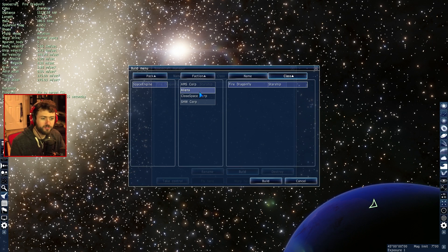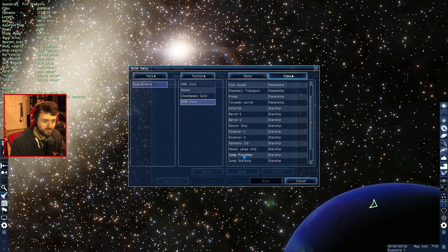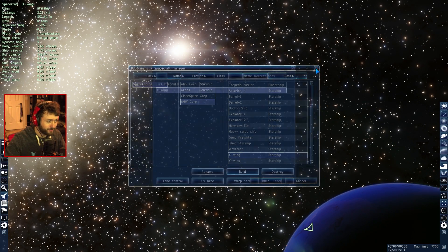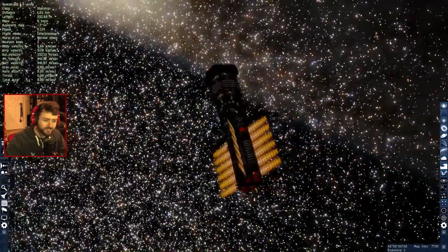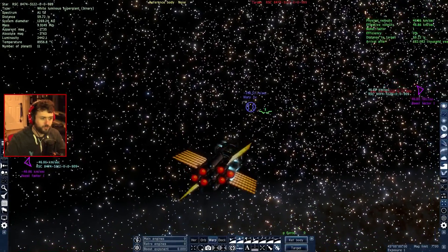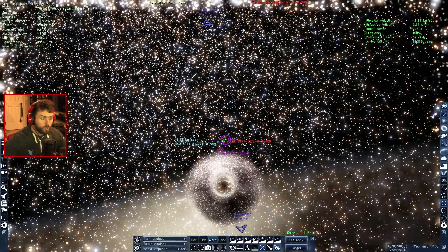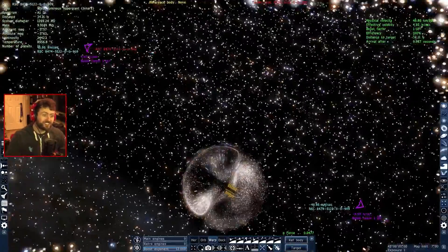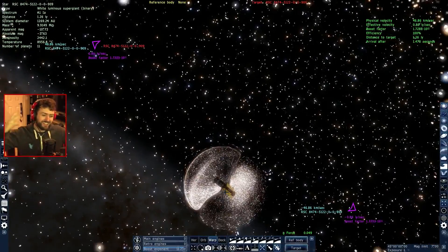We've got these starships — I'd like to build a ship, a Close Space Corp ship. We got tons of different options — an X-wing! You can fly an X-wing from Star Wars, if that's the same X-wing I'm thinking of. Nope, that is not the same X-wing. It's like a little probe in space. Hyper jump — okay, we're going to try hyper jumping somewhere. Here we go — what's about to happen? Oh, it's so awesome, it's doing that dark energy, bending space-time thing!